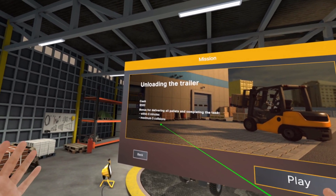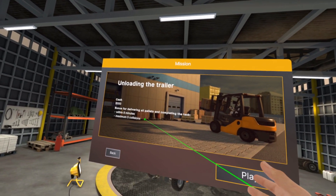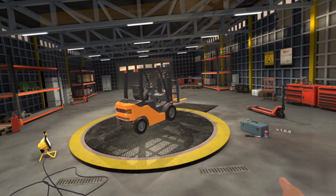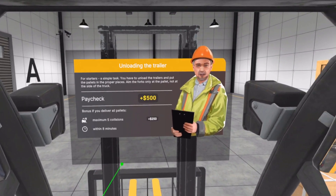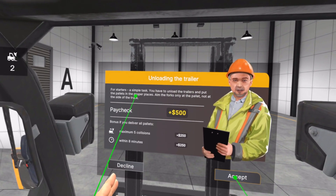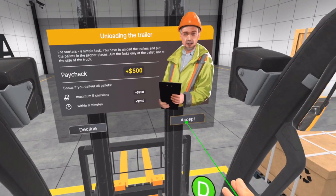Alright, first mission: unloading the trailer. I can get $500 for this. Bonus for delivering all pallets and completing the task within 8 minutes and 5 collisions. I'm actually sitting down right now for max immersion, and I usually don't. Unload the trailers and put the pallets in the proper places — aim the forks at the pallets, not the side of the truck.